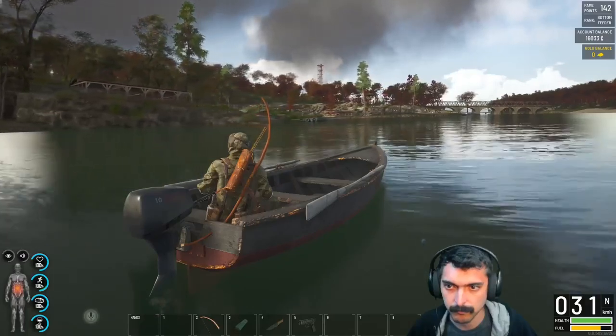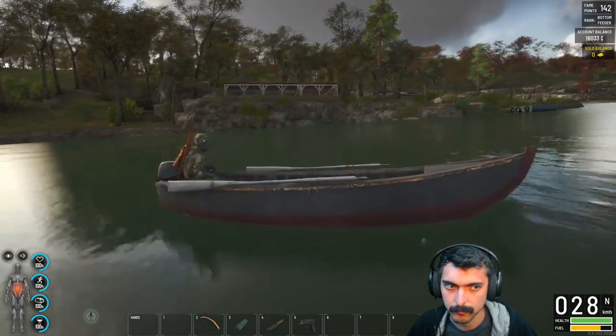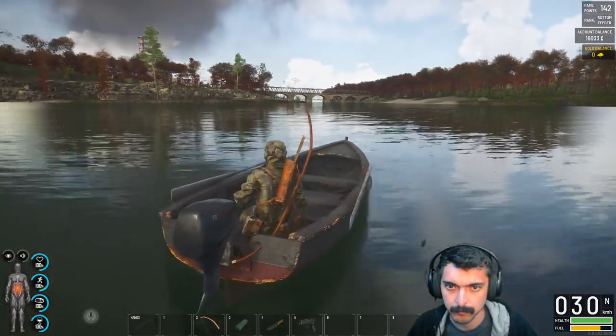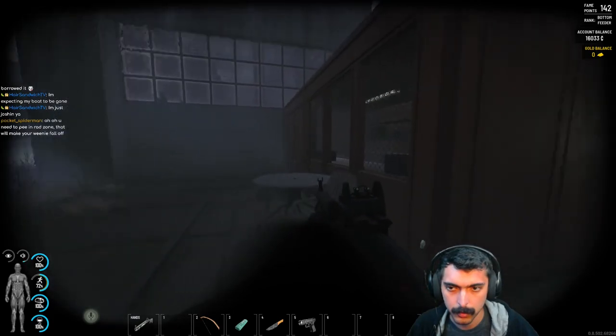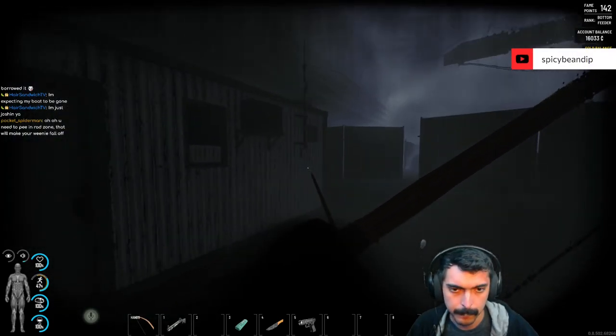Hey Pepper Gang! The radiation zone in Scum is quite large now since the city got added in addition to the power plant, and a common question has come up in my livestream in regards to the zone: is it worth going there? I have visited the zone over five times since .85 dropped, a few trips to the power plant itself and a few to the abandoned city, in order to answer this question.